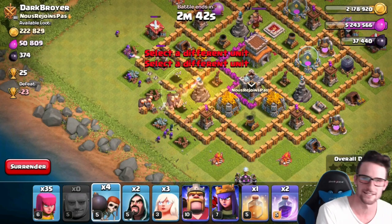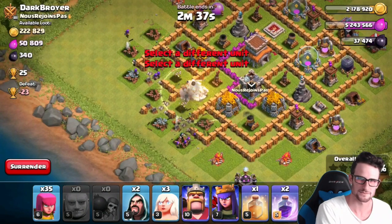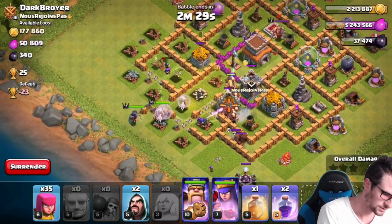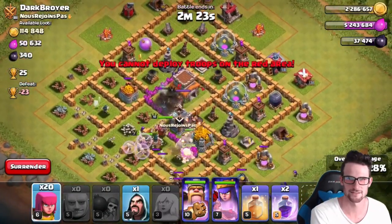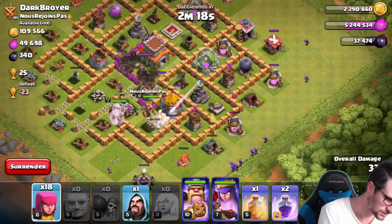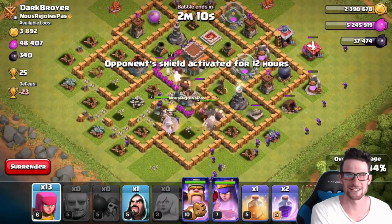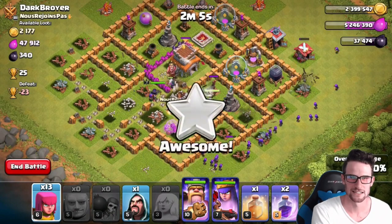I'm gonna go ahead and drop this while we wait to deploy. Nick, how are you looking over there? How was your base? Terrible — wall breakers would have made all the difference, I think. Well, let's see — the Giants are in! They just took out an air defense, so I dropped my healers. You got your healers once the air defense goes down. I've got a big pile of Giants being healed. I've got three healers — one of them already went down from an air defense.